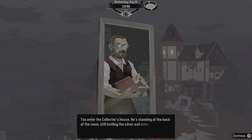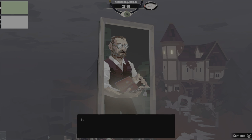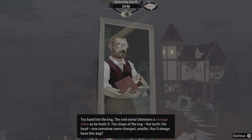The Collector is staying at the back of the room holding a silver crimson book - he seems impatient. 'Well, you have something don't you? Show me.' And there we go - the key trophy unlocked. 'Your hand, under the key - the cold shimmers, a strange sight. It holds the shape of the key, the teeth, the head.'